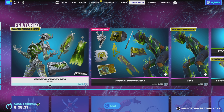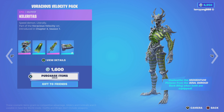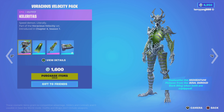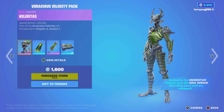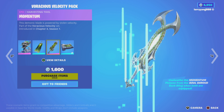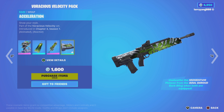We have the Voracious Velocity Pack. This one is back from Chapter 4, Season 1. There's four items for 1600 V-Bucks. Comes with Calaritas, Soul Shroud Batling, the Momentum Harvesting Tool, and the Acceleration Rep.